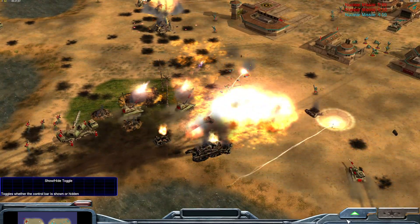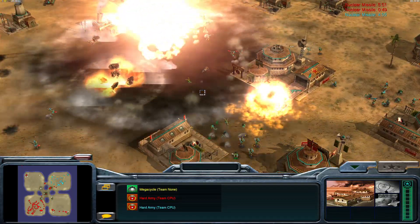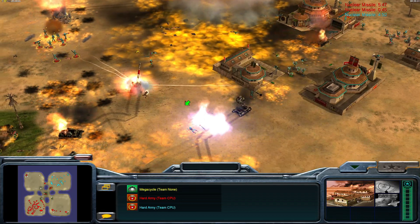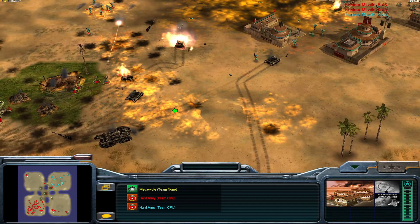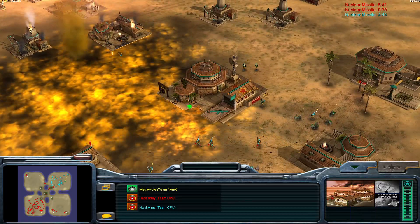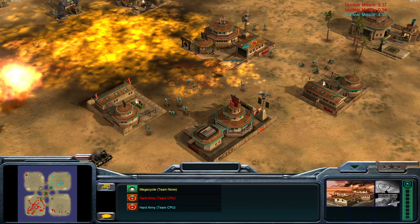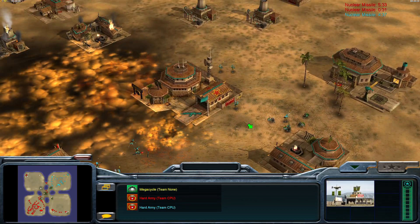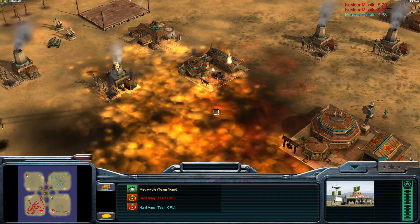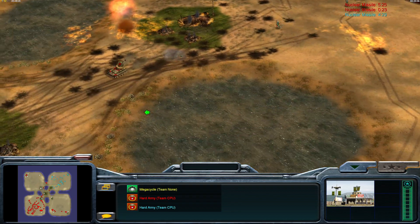First nuke — looks like Infantry was able to get back online. It takes out the airport, so no more MiGs. That leaves a ton of radiation which is absolutely going to screw with the infantry. Second nuke — I would go right here, spread the wealth, take out some tech infrastructure, or even hit power plants that are really close together.